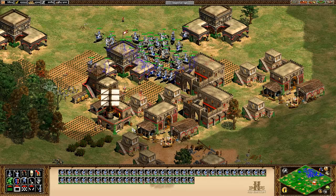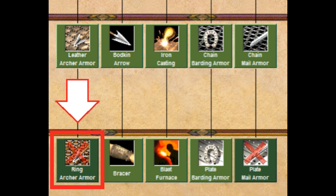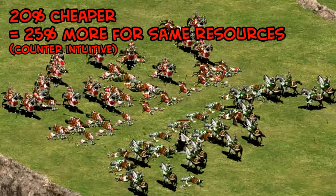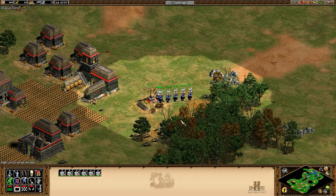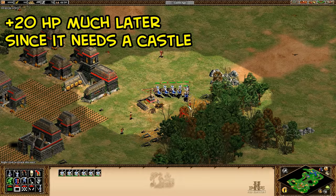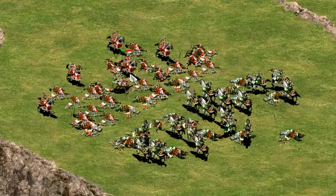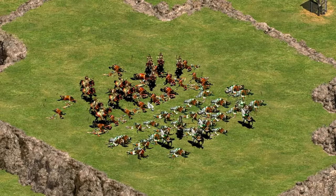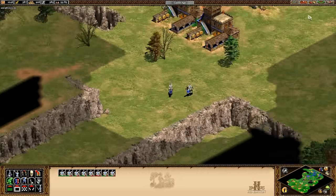The Huns used to have the best cavalry archers by far because of the cheaper cost, but that's been reduced to 20% cheaper in imperial age instead of the original 30%, and Huns are missing the last ring archer armor tech — so Turks have 20 more HP and two more armor. In an AI vs AI test with equal resources the Turks win despite the Huns having 25% more cavalry archers, and with equal numbers it wouldn't even be close. Mongols also have a 20% faster firing cavalry archer bonus but get steamrolled in equal numbers by Turks.